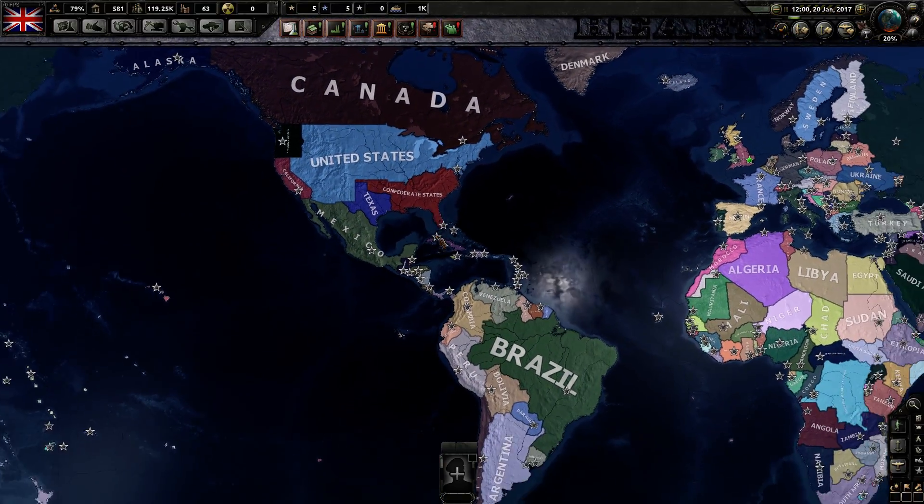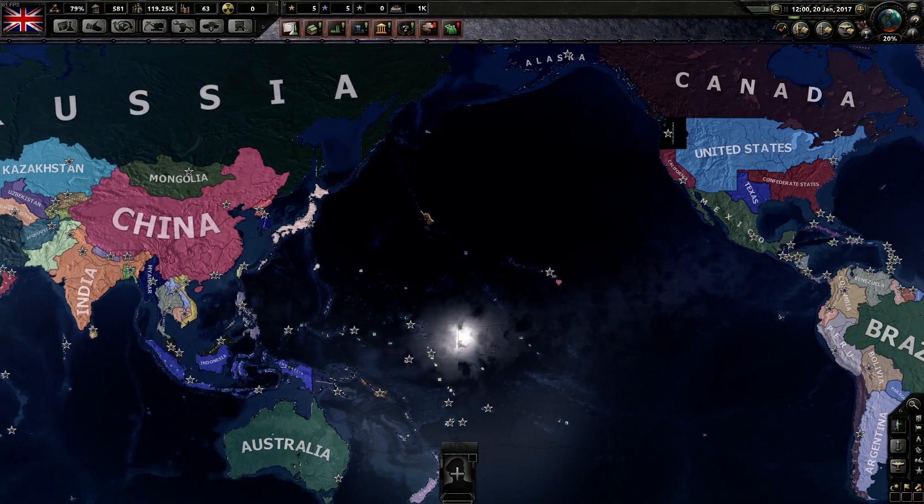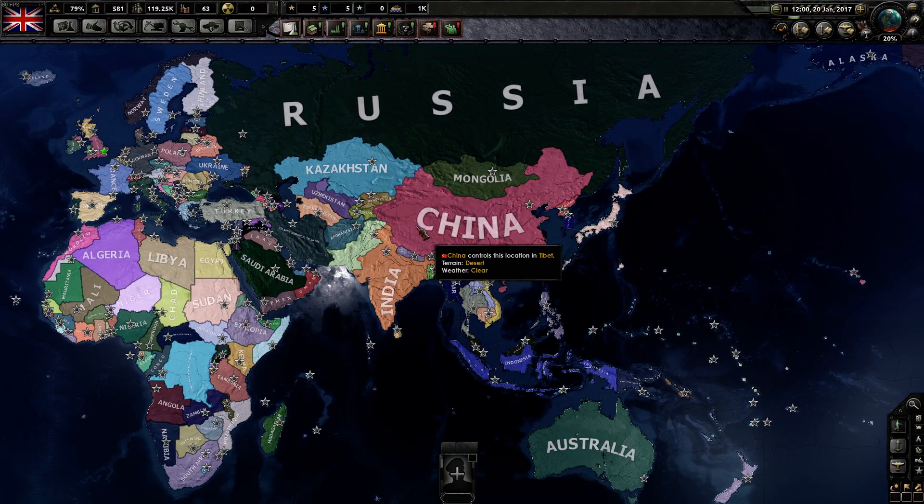So there are really awesome options. I think the United States ones — like releasing the Confederate States and playing as them — would be awesome. China, you can release Tibet and others, but that's, you know, not as exciting.